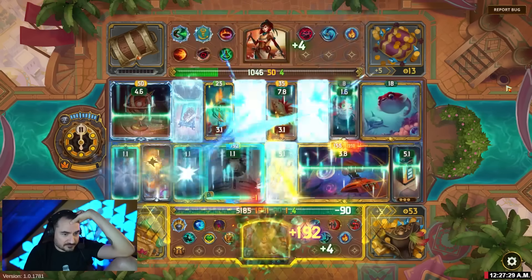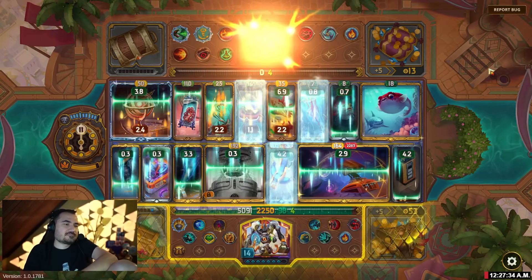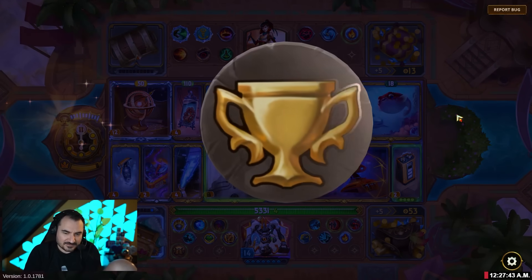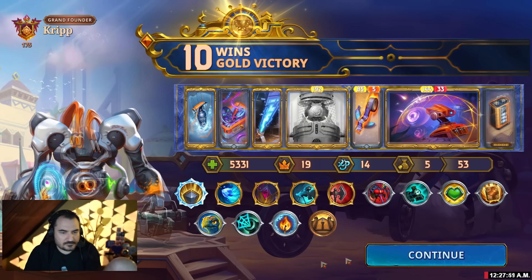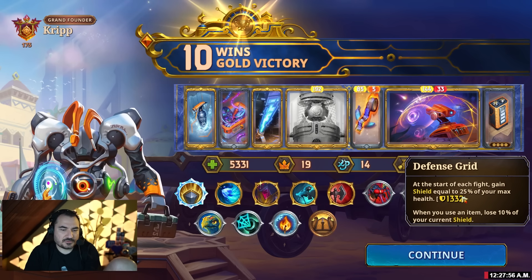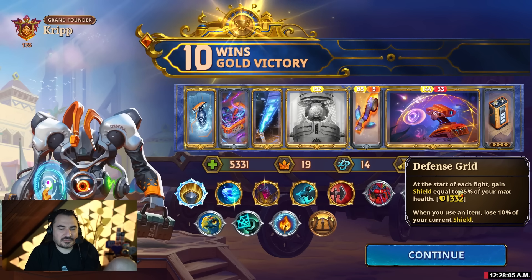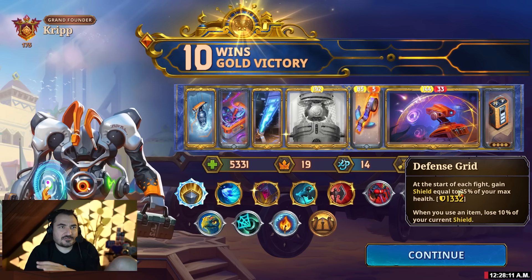Speaking of which — there you go. That's what beats Pufferfish, guys. Because he doesn't do any damage to the shield. We could have had a super scuffed version there and that guy would have got absolutely smashed. Defense grid — this one. So at the start of each fight, gain shield equal to your max health. This is obviously really insane with forcefield. Yes, that's correct. The second part of it is when you use an item, lose a percent of your current shield. So the lose percent of the current shield doesn't do anything anymore.